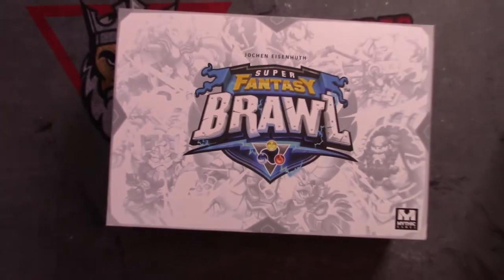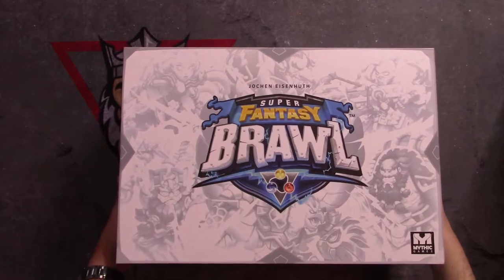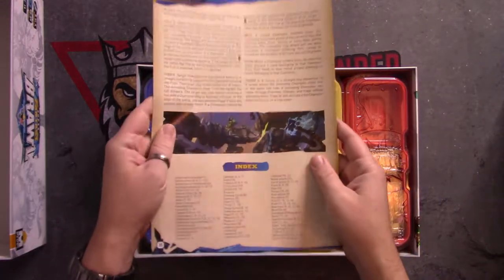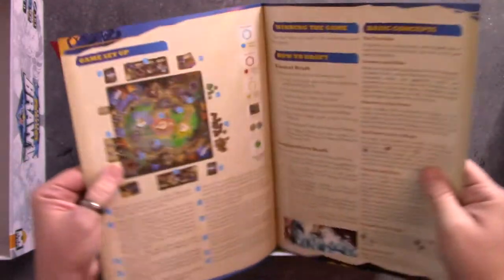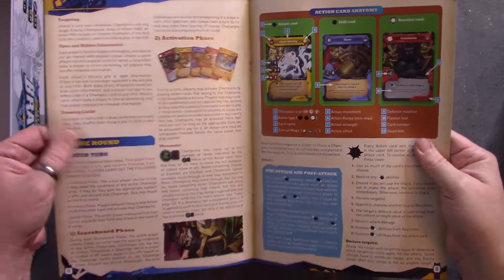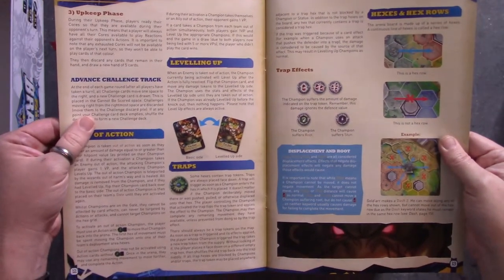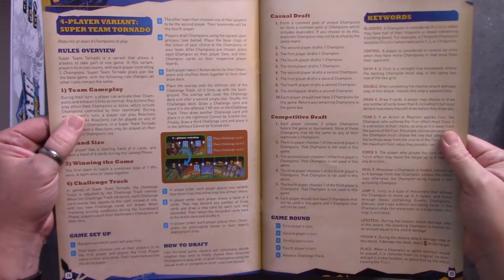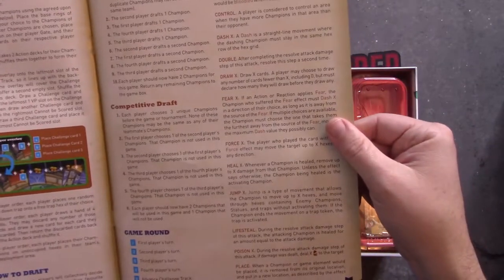All right, let's dive right in to Super Fantasy Brawl. We've got the rulebook — we've kind of seen this online, it's already in PDF format so you can download it right to your phone. The rulebook covers game rounds, player turns, some examples, skills, leveling up, hex and hex rows, and the four-player variant. So again, this is a four-player variant, not just a four-player game. It's got keywords on the back as well as a nice little index.